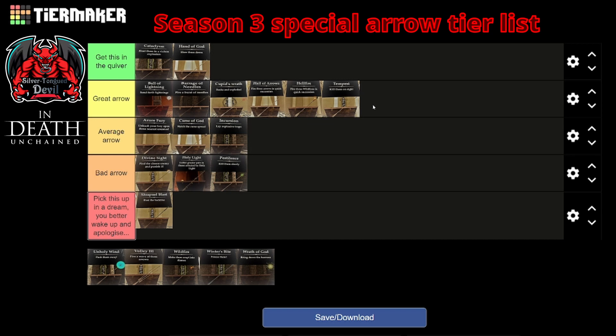With all that said and giving it a glowing report, why is Tempest not considered essential? Why is it not always in the quiver? Much like Cupid's Wrath, it's not doing a massive amount more than what you can already do. It's another one of those arrows that's perfectly acceptable to have whilst you've got the training wheels on — however, you will graduate past this the further you get into the game.